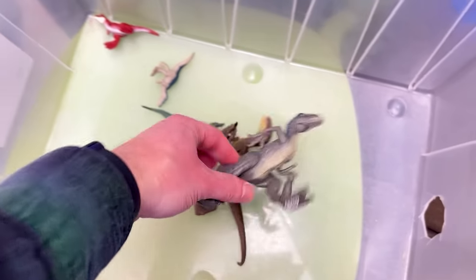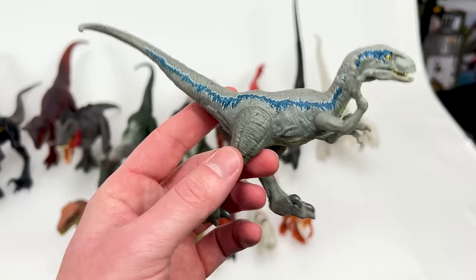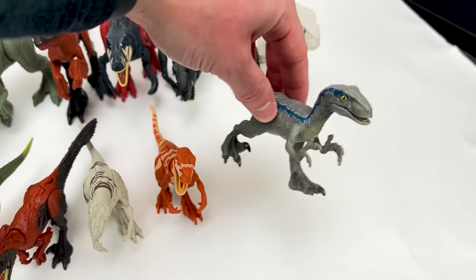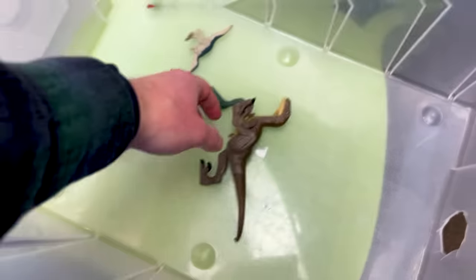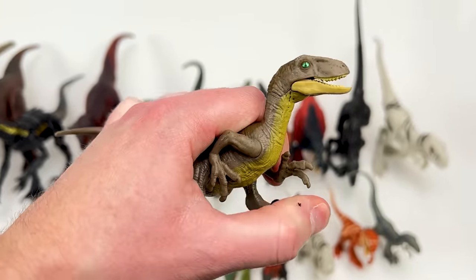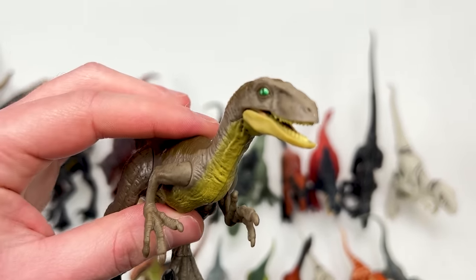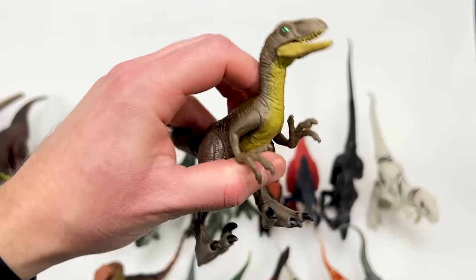It looks like we've got a few Velociraptor figures in here. This first one is Velociraptor Blue with the iconic blue striping down both sides of its body. And this other Velociraptor is a brown and yellow version — pretty similar to Velociraptor Blue but different coloring and it's got some reflective green eyes.